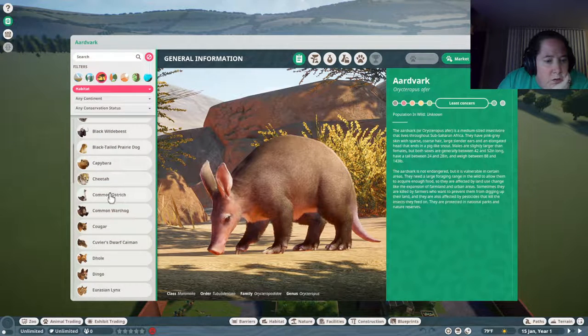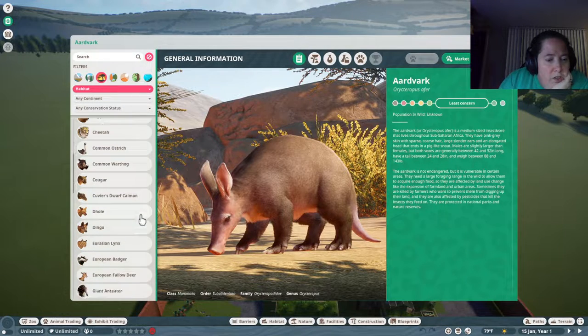Starting out, ostriches and warthogs are really good because you can put them in one habitat and they breed like crazy. They're hard to get to five stars sometimes, but they're really good. You can always scrap their habitat when you have money and turn it into something that's much more easy to get to five-star.